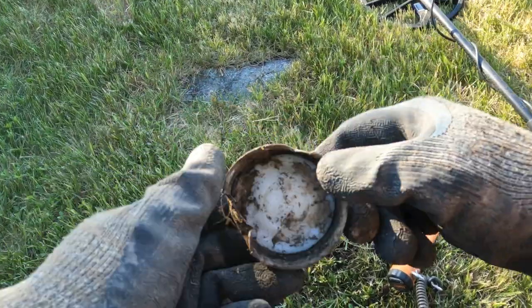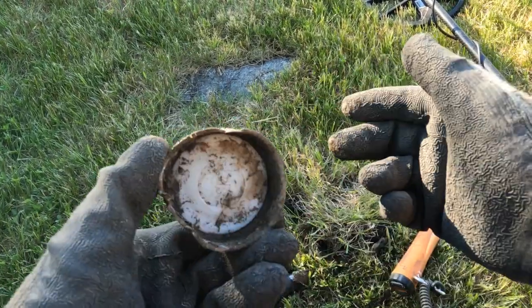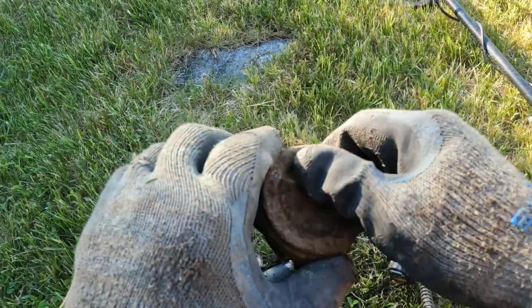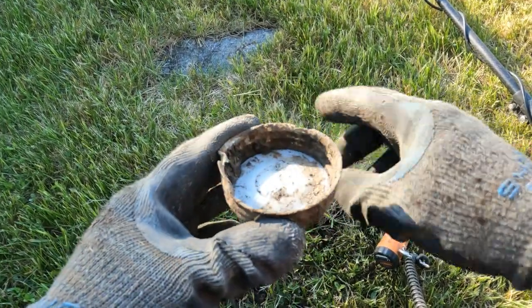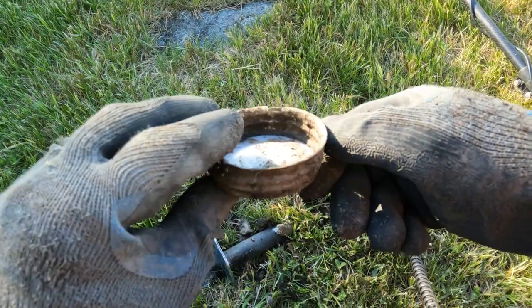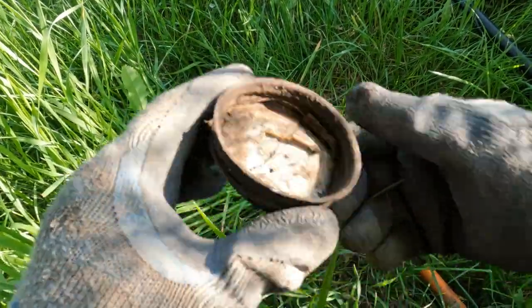Like I said, the reason I picked the corner of this park is because it's kind of at the base of a bunch of old houses. And you can see I just got a complete porcelain inside of a mason jar lid. I'm just shocked I haven't got like an old coin or something. Yeah, this is like my fourth one — seems like I'm on to something around here.